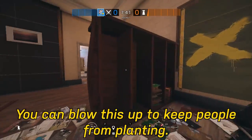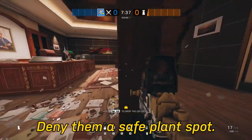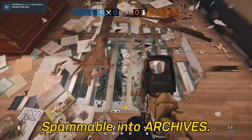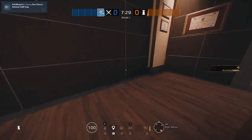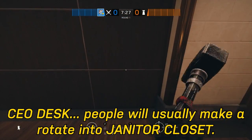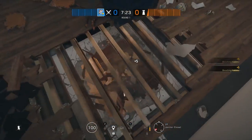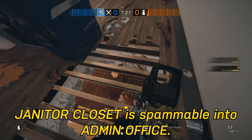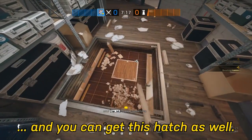CEO Office — you can blow this up to keep people from planting, deny them a safe plant spot. Spammable into Archives. CEO Desk — people will usually make a rotate in Janitor Closet. Janitor Closet is spammable as well, and spammable into Admin Office. Janitor Hatch leads down to Admin, and you can get this hatch as well, which will give you some rotates for your roamers.